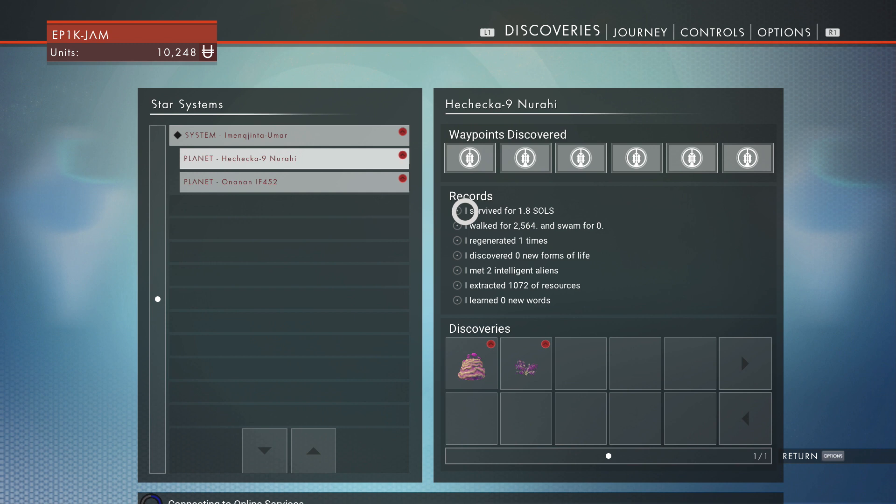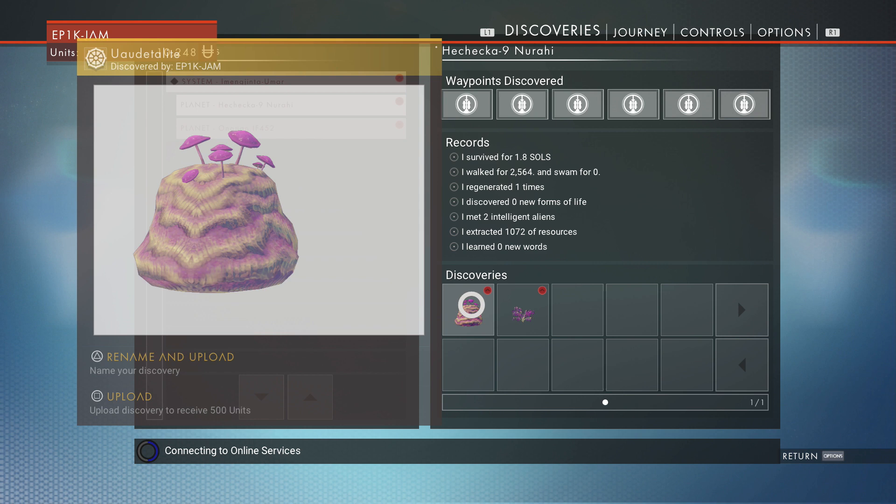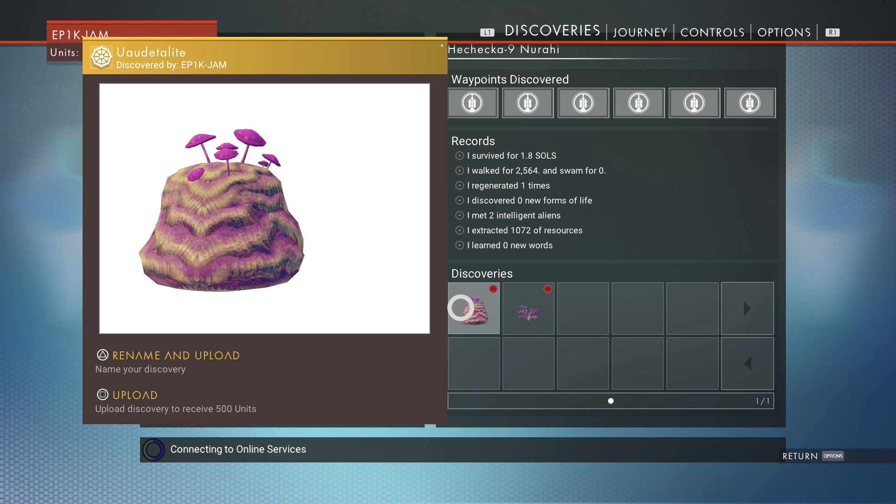The first thing you need to do is have a look at your options menu, and on the discoveries page you can see what you've discovered. Simply put, when you look at it you can upload it to a server and you get credits for this.